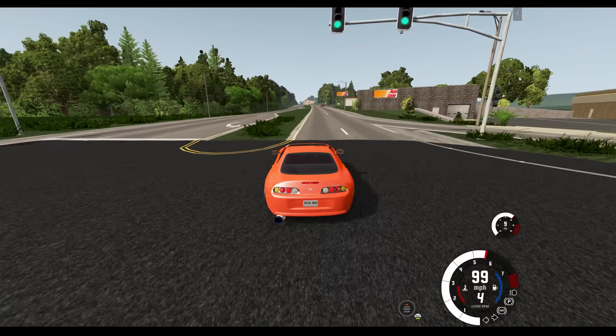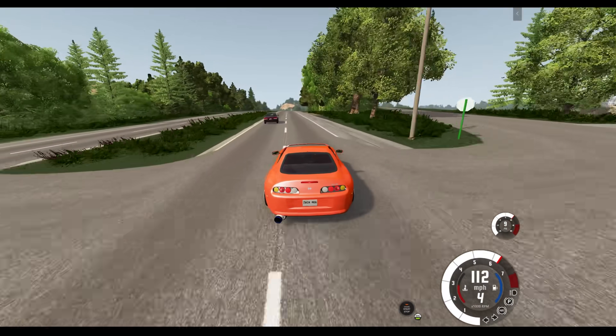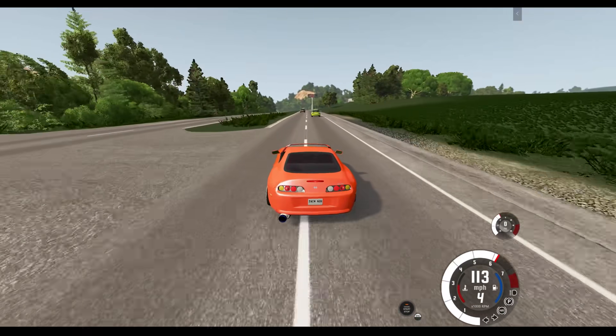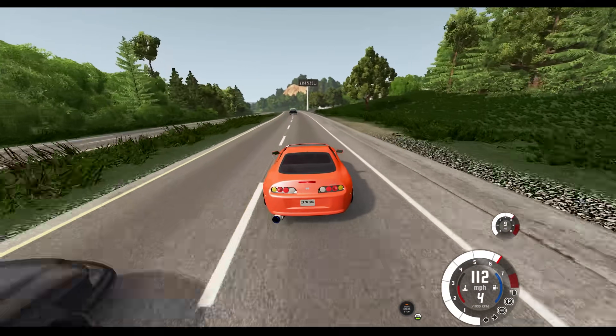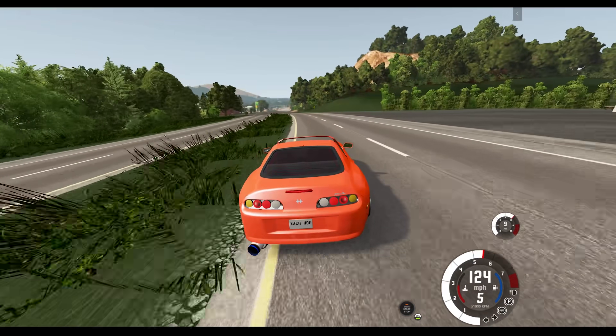The thing is with BeamNG is I can't see it. There's no star system or anything, and I can't see if I'm currently wanted by the police. If there are any mods that do that kind of thing, let me know as we do 100-and-something down the highway trying to keep this thing together. We just flew by that cop at 120 miles an hour.